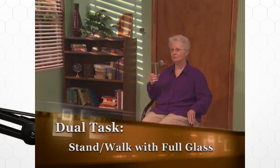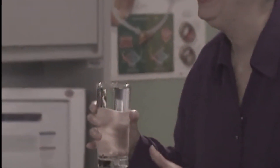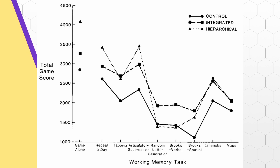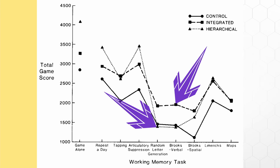But something interesting happened when they had the different groups try and do something else at the same time as playing the game. In a lot of cases, when they had to do something else at the same time — like say a random letter or tap their feet to a rhythm — the hierarchical group, the part training group, actually performed worse than the integrated group and sometimes even the control group. Why would that be the case?